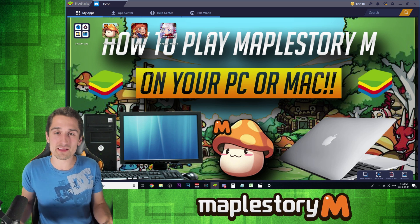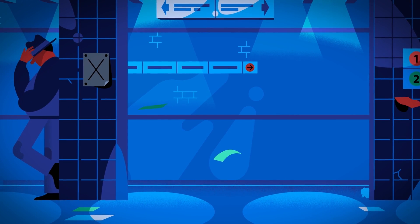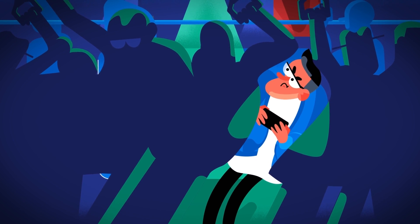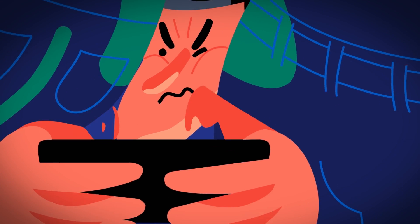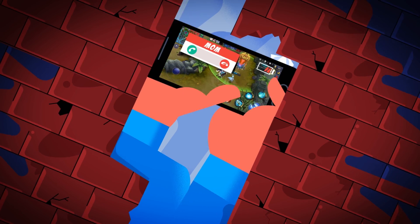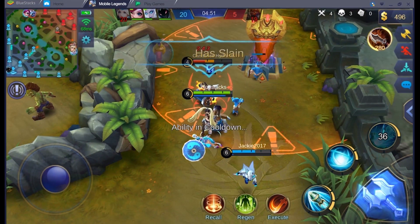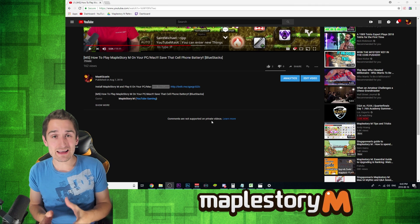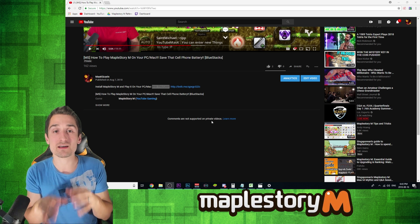Before I walk you guys through how to install it, let's check out a little BlueStacks promotional video. Alright, let's go ahead and get BlueStacks downloaded and installed and MapleStory M up and running on your Windows PC or your Mac.